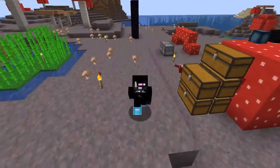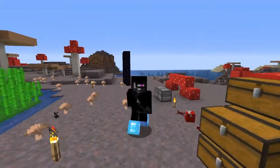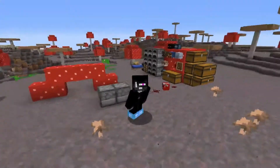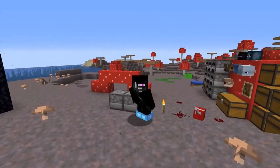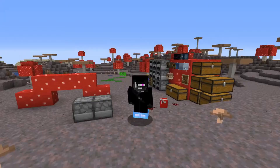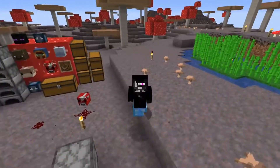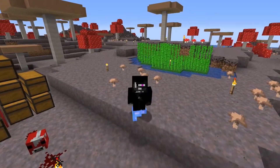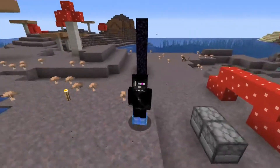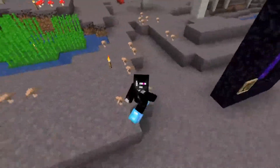Hello everyone and welcome back to another episode on the DinnerCraft server. My name's Lee and we're going to start today off by getting a starter house — a base, space, whatever you want to call it — set up for myself. As you can see behind me, I'm just kind of living out in the open. We've got a mooshroom in a box — I did not put it there — and later today we're actually going to go and fight the Ender Dragon with a couple of the other diners.